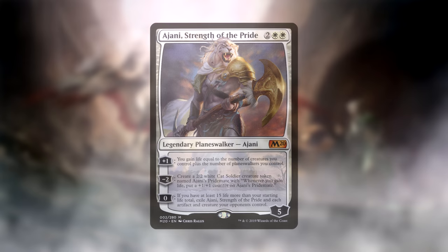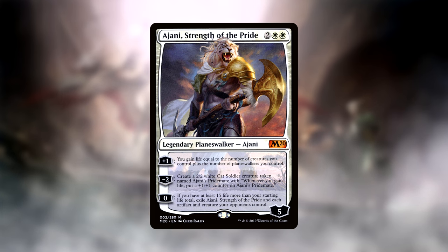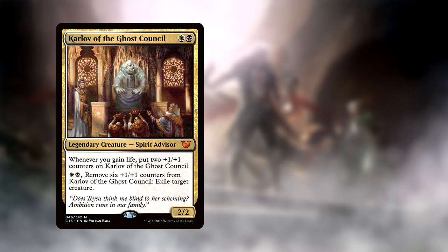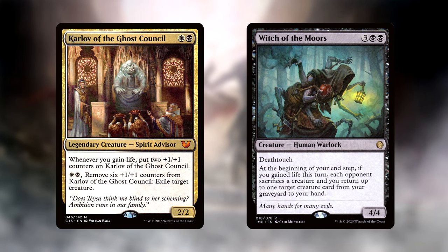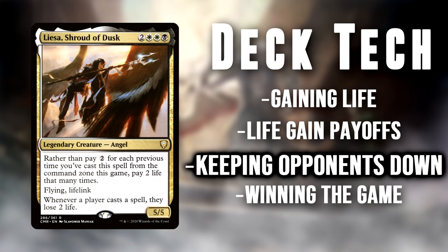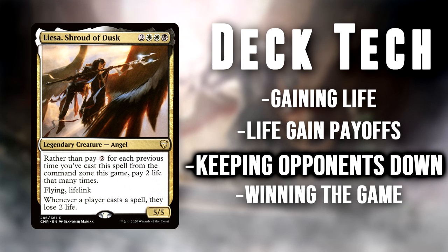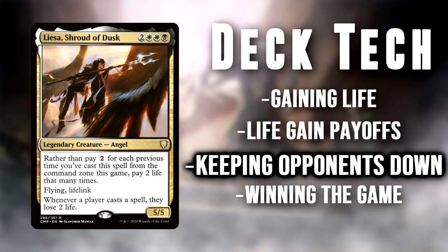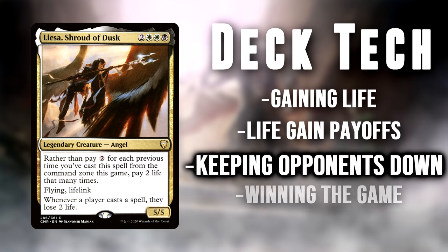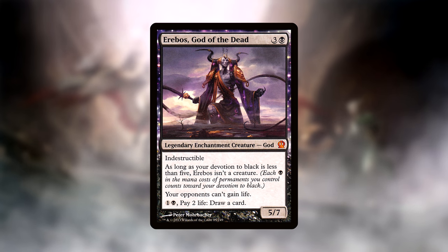Another way to gain advantage is to take some away from opponents, so let's exile all their artifacts and creatures with Ajani, Strength of the Pride. This card is a total house in life gain decks, and basically functions as a sorcery board wipe when your life is high. Karlov of the Ghost Council and Witch of the Moors also serve as repeatable removal effects. Karlov can even evolve into a huge threat on his own from all of our Soul Sister triggers — we're going to have them every game. With Liesa consistently taxing every spell a player casts, we want to keep opponents on a lower life total to limit their options. The best way to ensure opponents don't gain life is by preventing it altogether with Erebos, God of the Dead, who is also a card drawing outlet to sink some of our extra life and mana into.